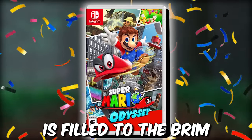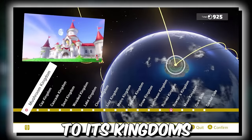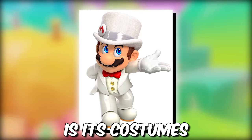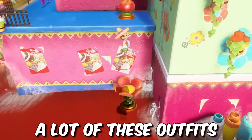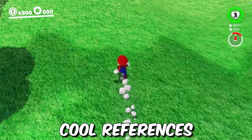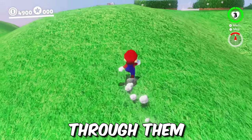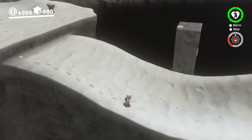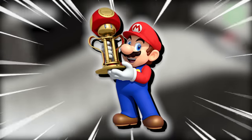Super Mario Odyssey is filled to the brim with content, from its moons to its kingdoms to its captures. But one of the things that makes the game so memorable is its costumes. A lot of these outfits really bring some of Odyssey's environments to life, and there's even a ton of cool references to Mario's past that can be found through them. Whether they were in the base game or added as free updates, there are 58 total costumes in the game, and I'm going to be ranking all of them.